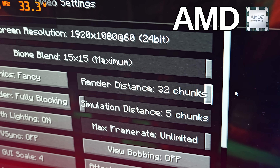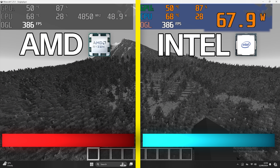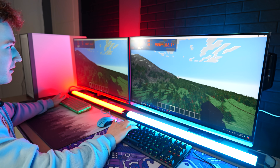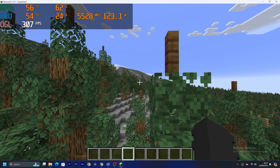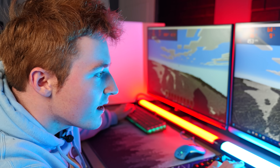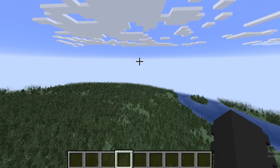It is now time for the render distance test. Both computers are set to 32 render distance, the highest in Minecraft Java, and whichever CPU stutters less wins this round. They're both lagging at first. What if we fly straight forward on both PCs? If you've done this in Minecraft before, you've noticed it gets pretty laggy fast. It's actually really close, but in terms of which one is stuttering more, I think Intel might be stuttering more. AMD might have won this one.